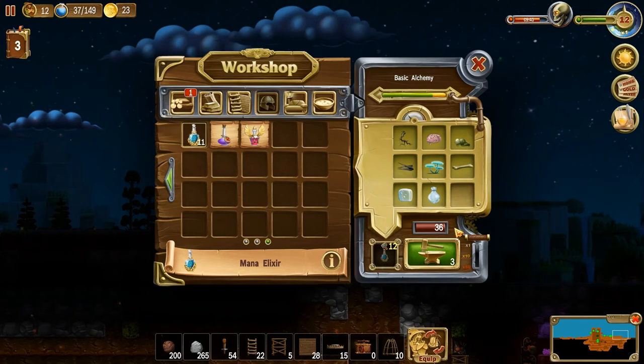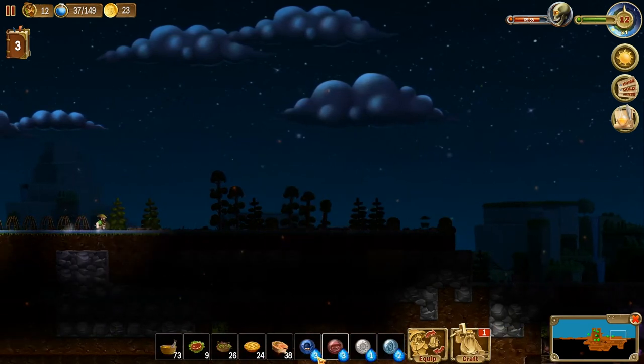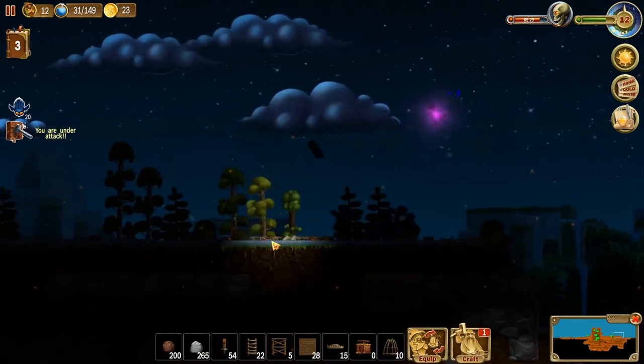How much mana do you have left? 37 mana up there — that's going to go fast when you get imps out. I don't use imps as much as you do. I make them hoof it — though for the convenience of the attack coming in, I'll go ahead and clean some of this up.